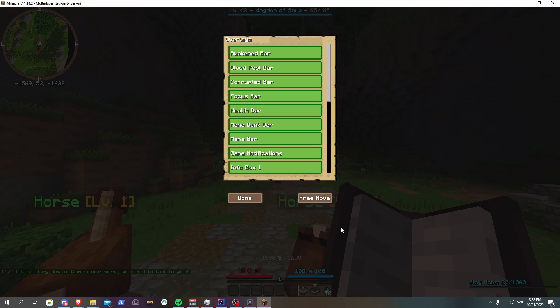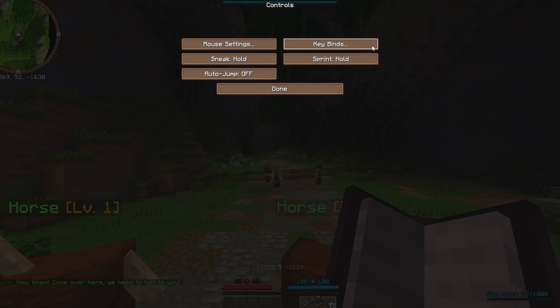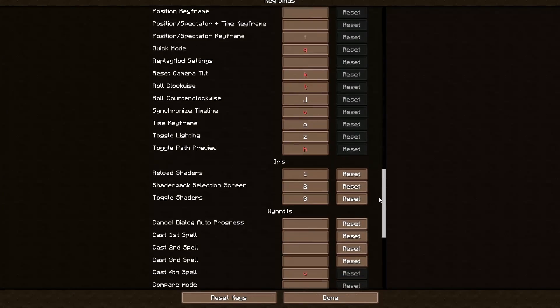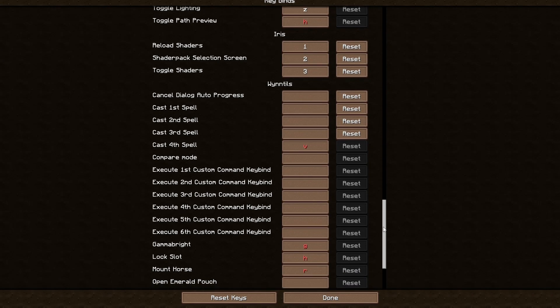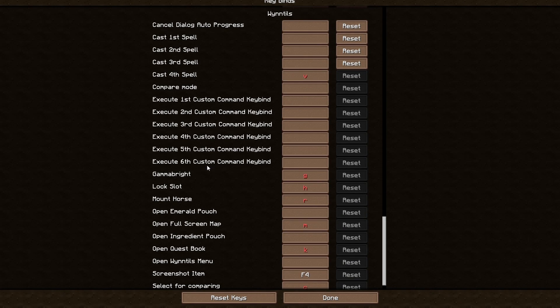Now to some other settings. If you press Escape, Options, Controls, Keybinds, and scroll down, you find a lot of things you can add keybinds for, such as auto spellcasting, a gamma bright button to light up dark places, a lock slot button, a button to automatically mount your horse, and more.